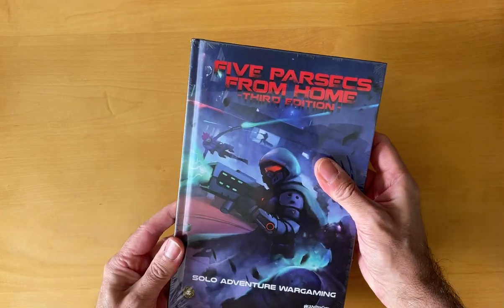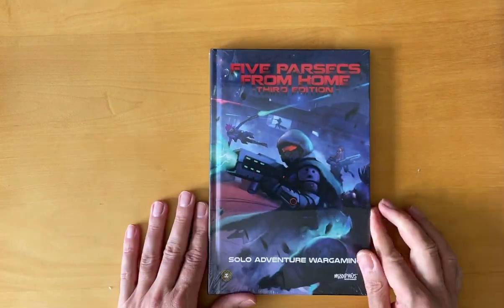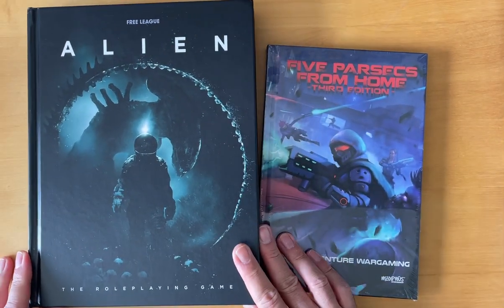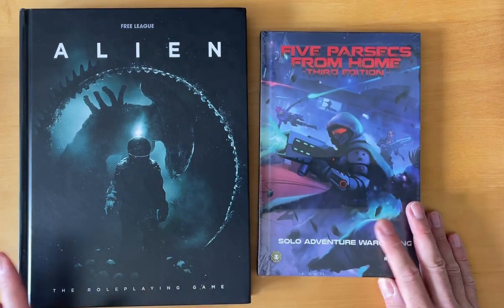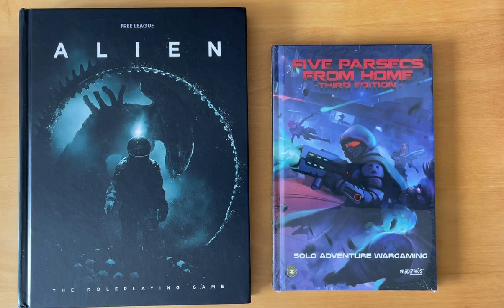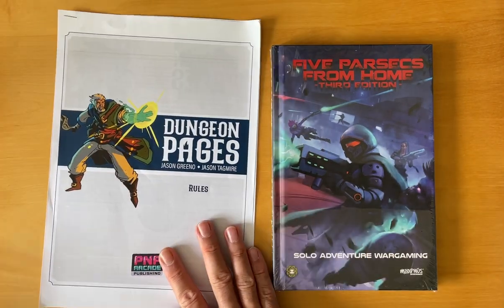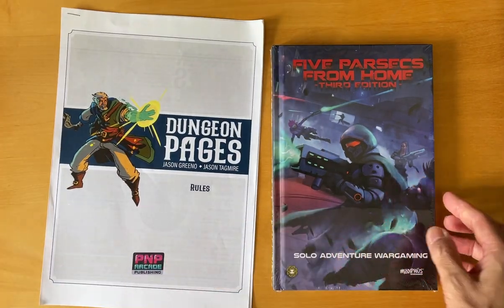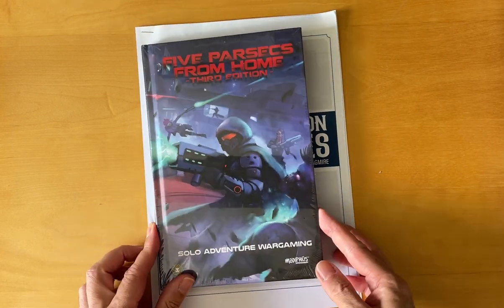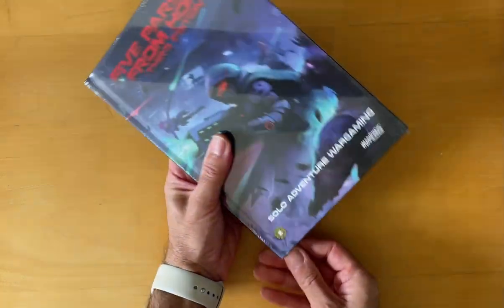It's hard to tell the scale, so for reference, this is a standard-size sourcebook — the one I've got for Alien. It's a bit smaller. To put that in context of A4, that is A4 from Dungeon Pages. So this is a little bit smaller — it's bigger than A5 but smaller than A4. I think it's called royal size.